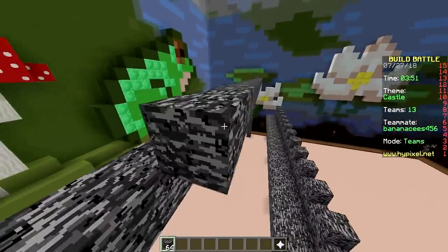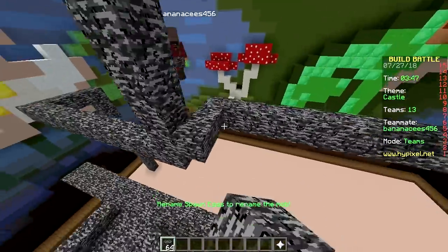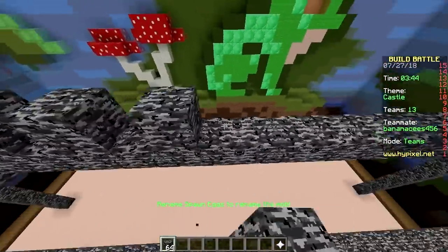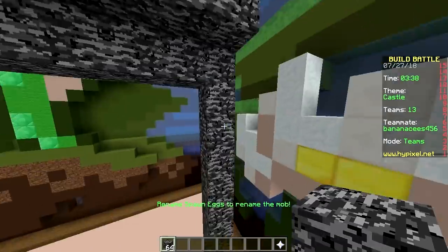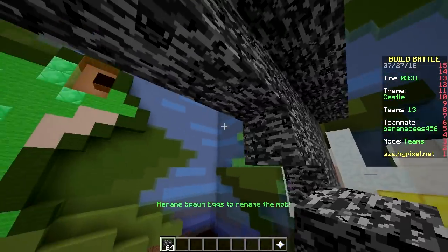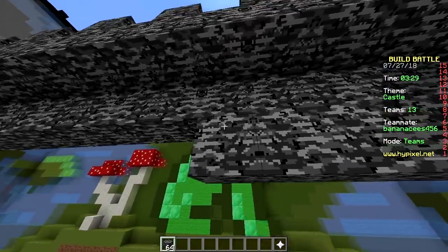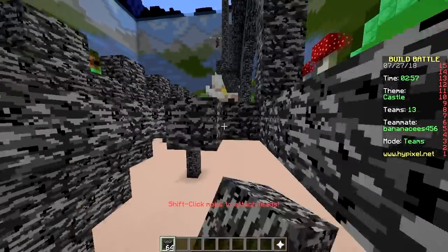So we're going with a very interesting castle design this time around — it's really big, so it's gonna be hard to pull off with four minutes remaining. We're not gonna be able to finish it. I didn't even know what we're doing right now. We need towers. I'm just gonna change this to a bridge, otherwise we don't have enough time. We need at least one tower, right?